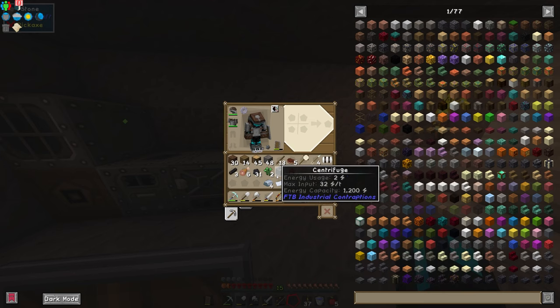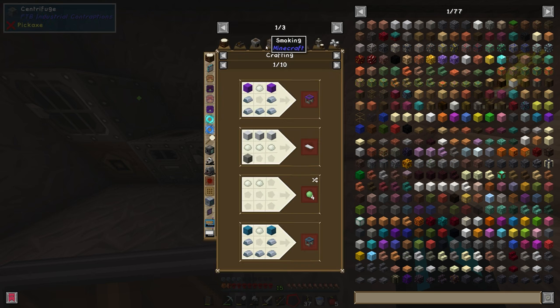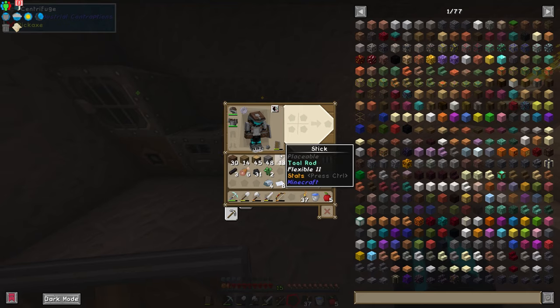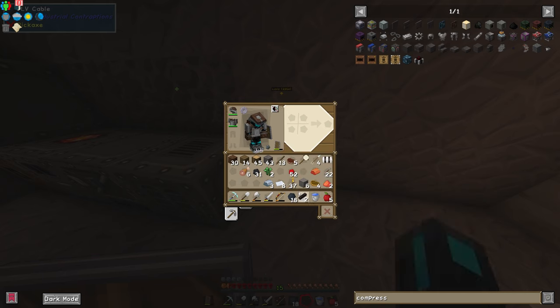Here's another 10 latex — let's chuck it in the centrifuge. With a furnace, each piece of latex gives one piece of rubber. However, if we centrifuge it, each piece of latex is worth three rubber — so we're essentially tripling our rubber output from the rubber trees. That means now with only two latex we can make a bunch of copper cables, which is really really good.